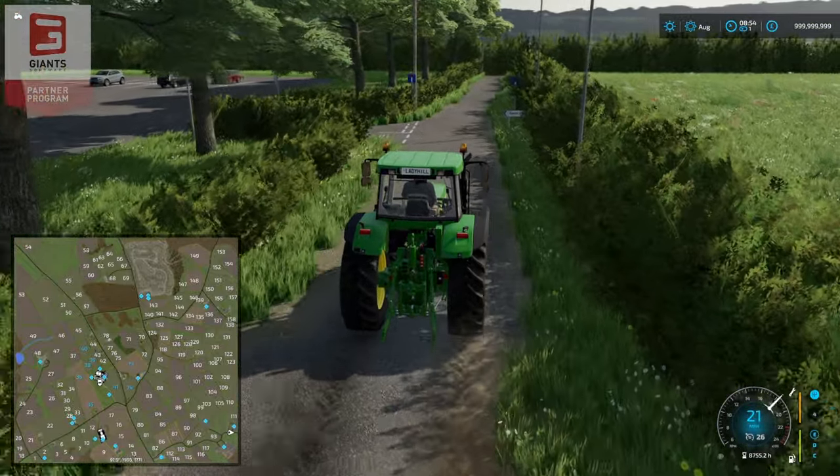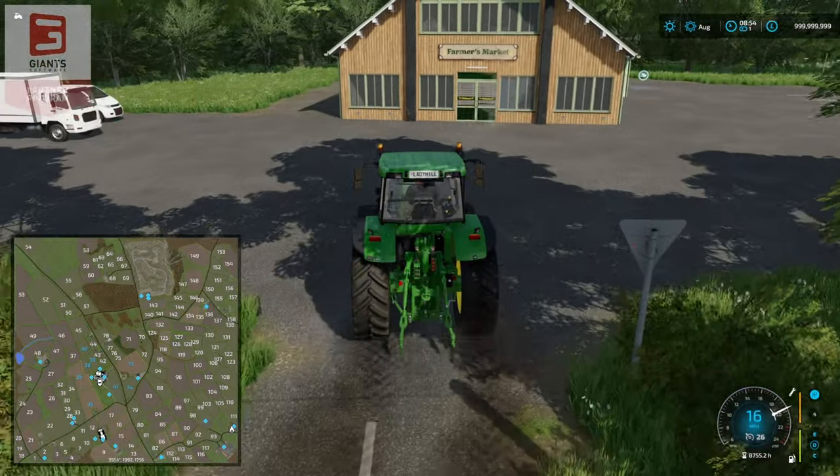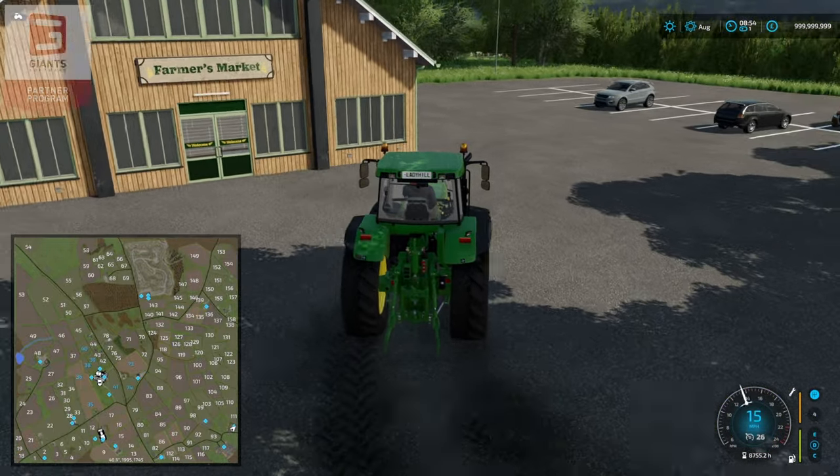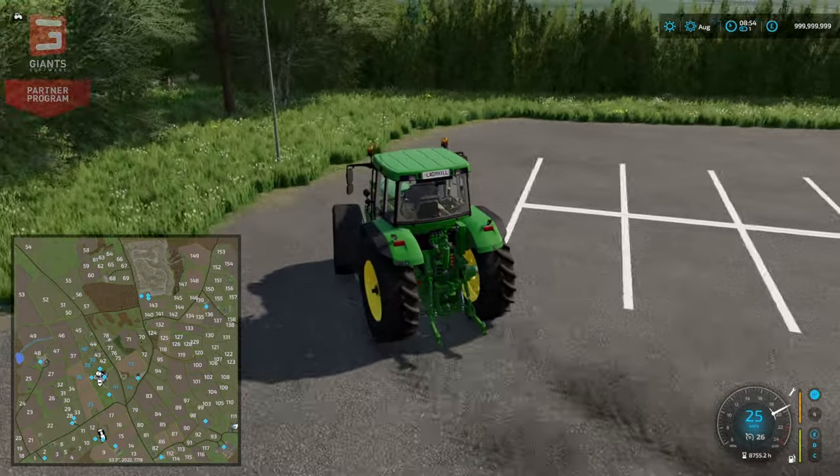We get to take it in at least. We'll jump back to the centre when we head back. Here we have our farm shop. Trigger on this side — it's a farm shop, you know how it works.